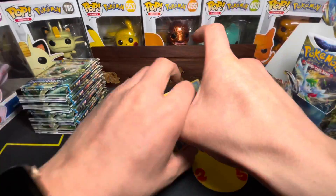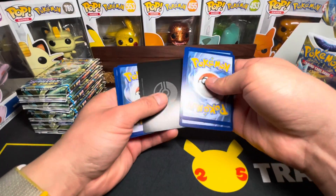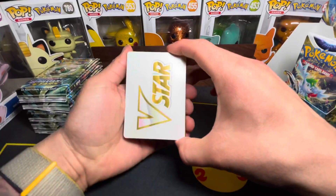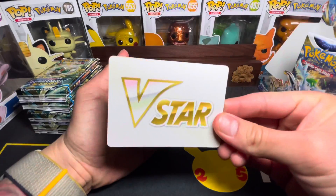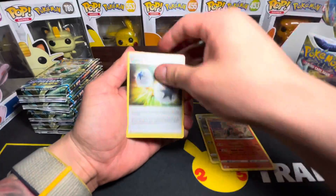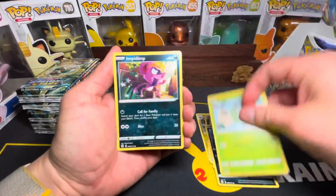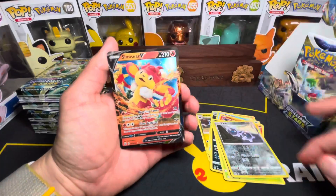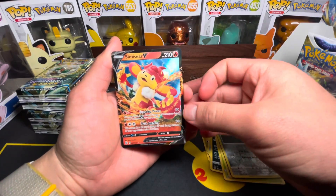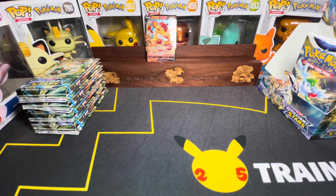Diving right into the first pack. Looks like we got ourselves one of the V-Star token cards. And we've got Corphish, Magmar, Spiritomb, Clink, and a Simisear V — our first pull of the day!